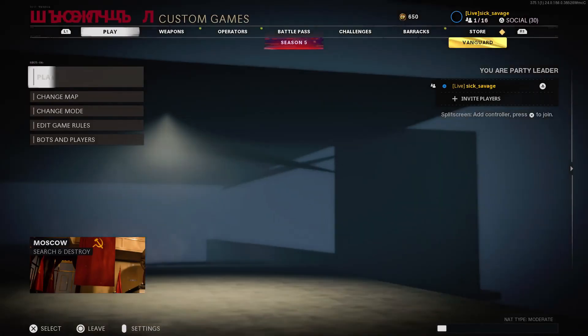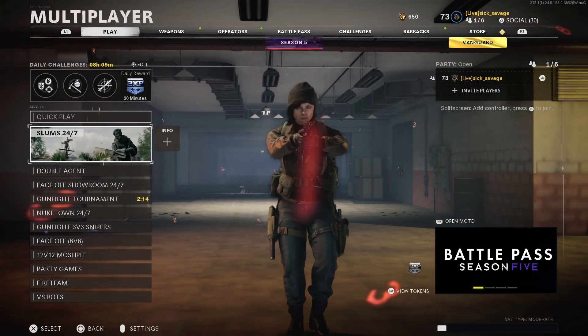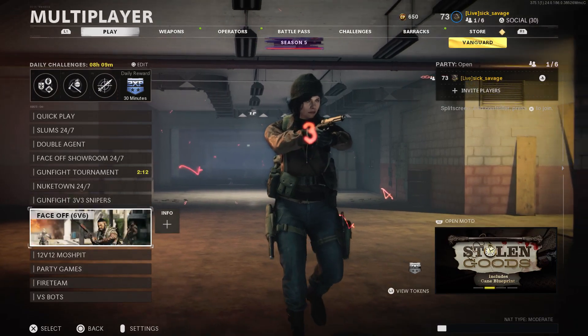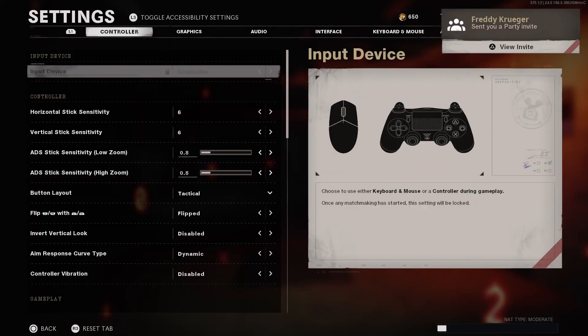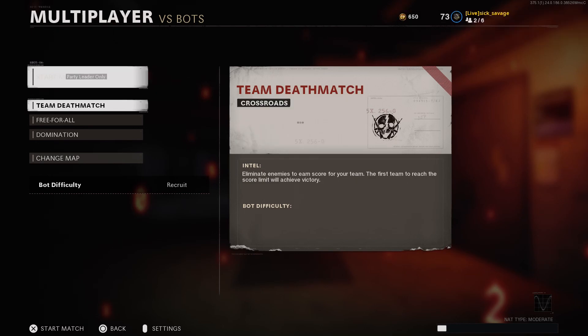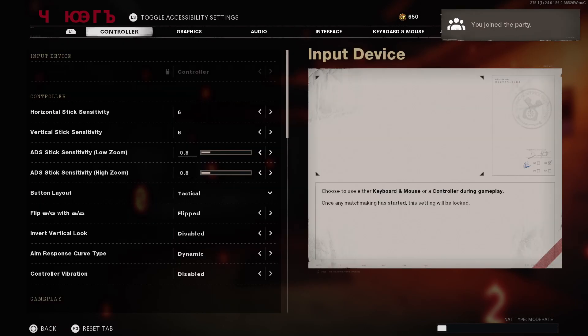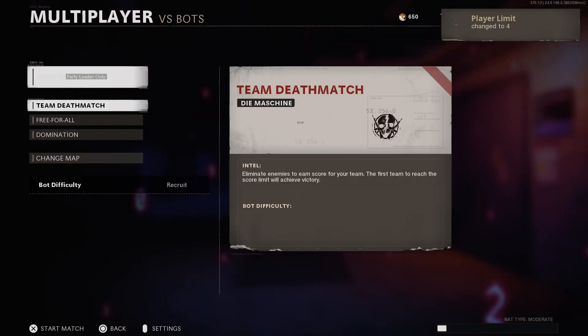Now when you guys are making your way down to versus bots, go ahead and tell your friend to invite you. As you guys can see, I left the lobby and told my friend to invite me. I'm going to make my way into versus bots and then open up my settings, tell my friend to invite me. Once I click join the lobby, I'm going to get kicked out of my settings. From there, keep spamming the settings button. If you guys are spamming it too fast, it will kick you out — simply open it back up again.